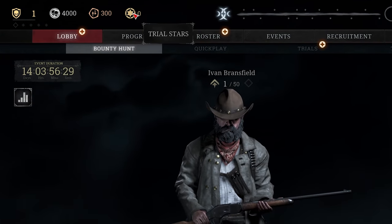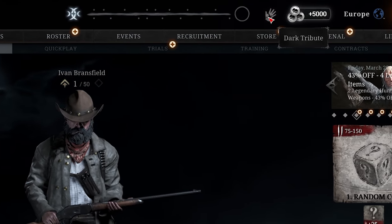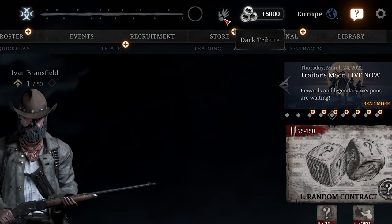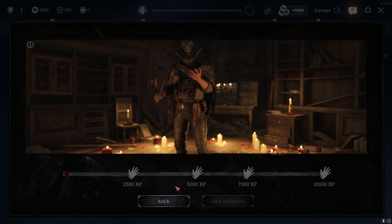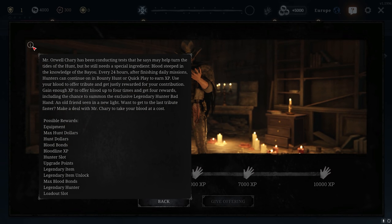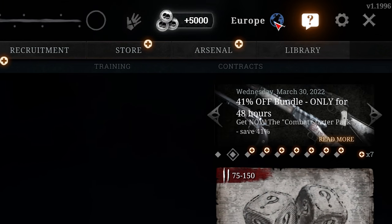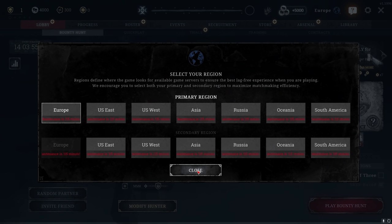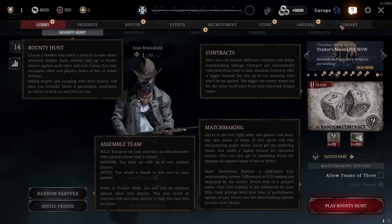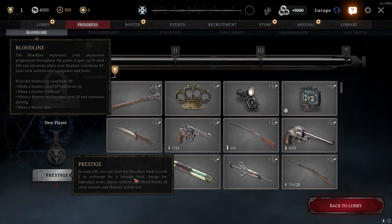At the top of the screen you can see your bloodline rank, your Hunt Dollars (in-game currency), your Blood Bonds (premium currency), your trial stars, and the event bar. There's also Dark Tribute — if you play a few games per day, this will pop up. Click it to offer XP earned in-game for free rewards without losing anything. You can also link your account to get $5,000 Hunt Dollars. If you want explanations for any UI element, press the help button to read what each thing means.